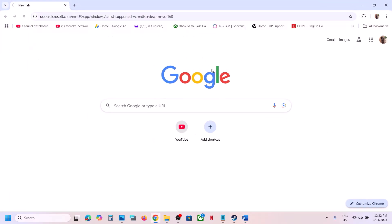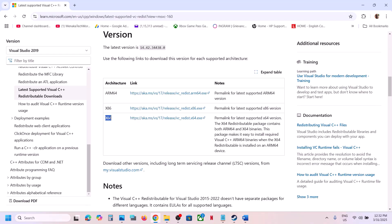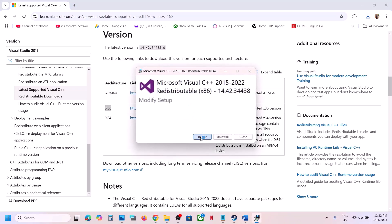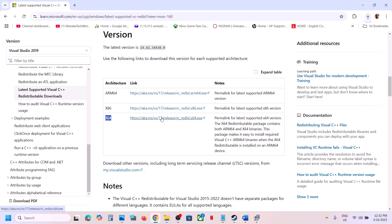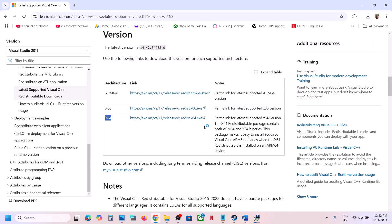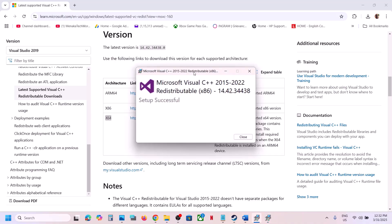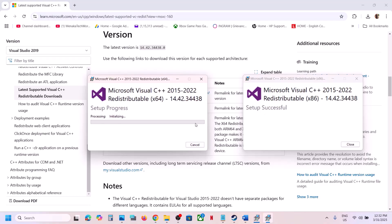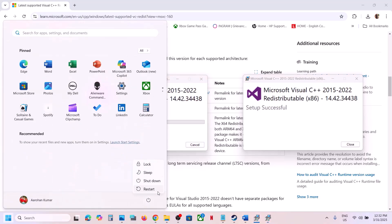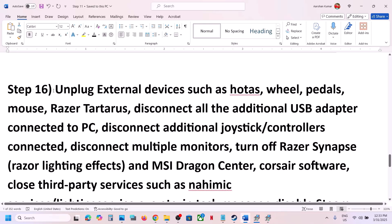The next step is to install the Visual C++ redistributable files. The link is provided in the video description — open it in a browser and it will take you to the Microsoft website. Download both the x86 and x64 versions. Run the x86 exe first; if you see the Repair option click Repair, or if you see Install click Install. Then download and run the x64 exe the same way. Make sure both are installed, then restart your computer. Restart is a must after this. After the system restart, launch the game and check.